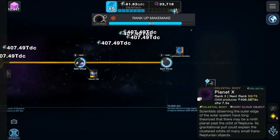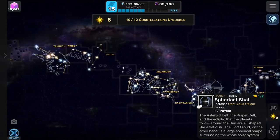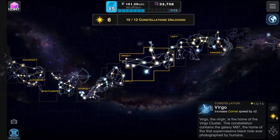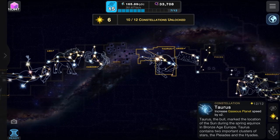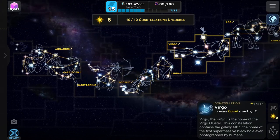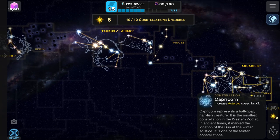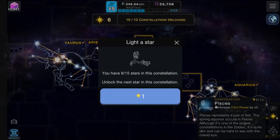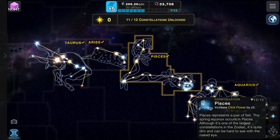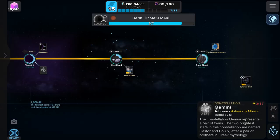That card increases Oort Cloud object power. Back to the constellations — we're doing click power. Which one increased Oort Cloud speed? Let's check: comet speed, ice planet, terrestrial planet, gas planet, star speed, click power — there is an Oort Cloud object speed one, and we've already done it. We'll just keep doing click power then. We've done it — that increases click power. We only have one more to do: Gemini, the astronomy mission.